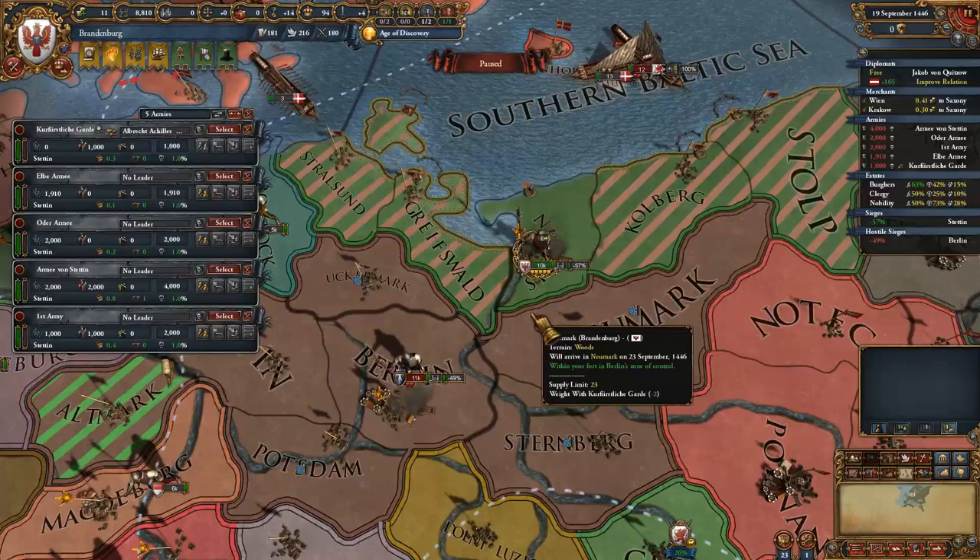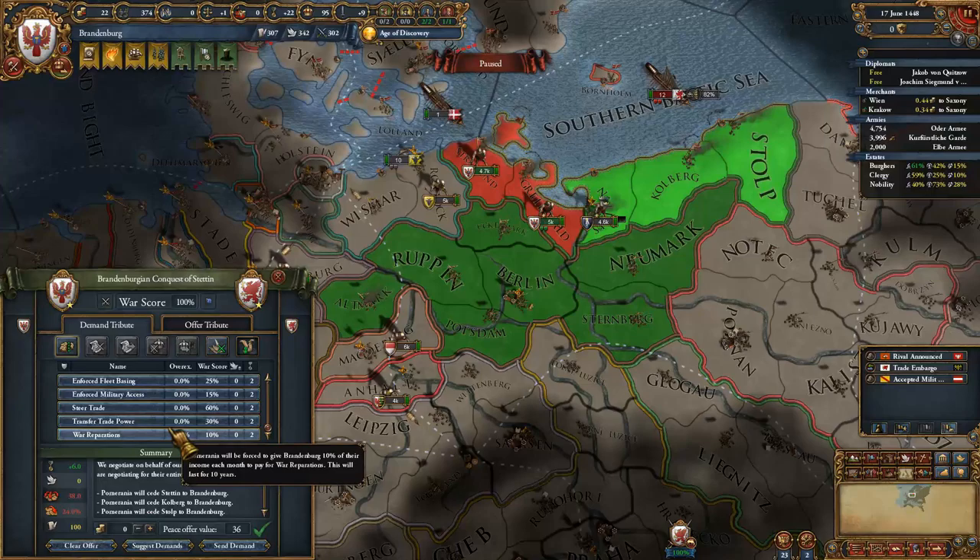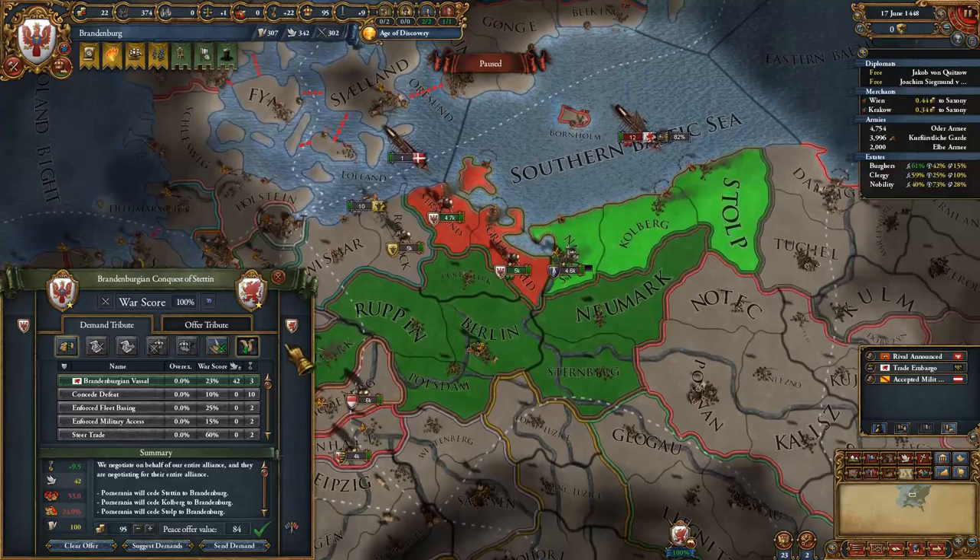Upon defeating them, you're going to want to peace them out for money and trade power to pay back the loans you took for buying Neumark. In the peace with Pomerania, you're going to want to take its eastern provinces and vassalize the rest.